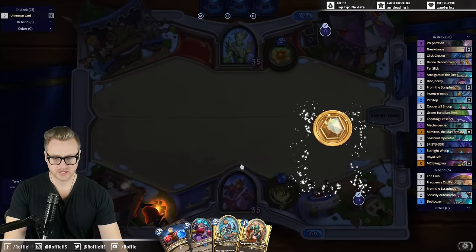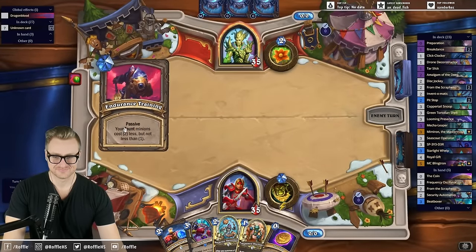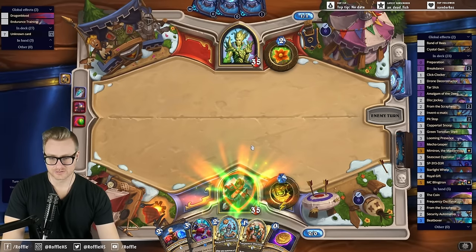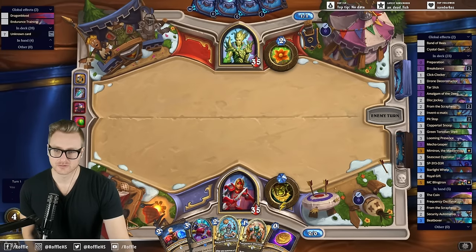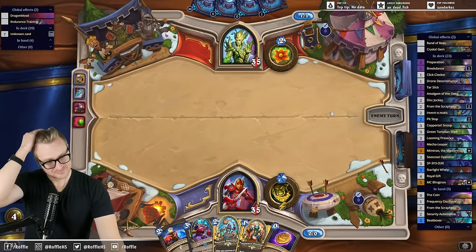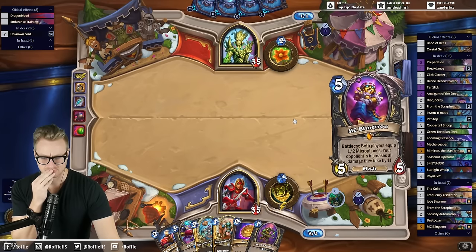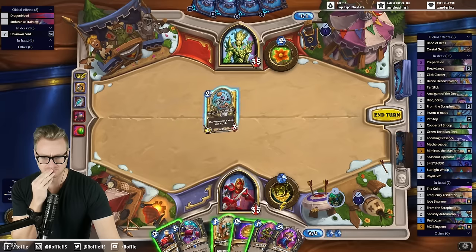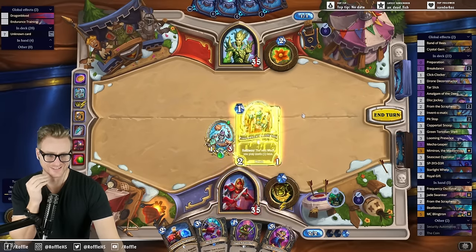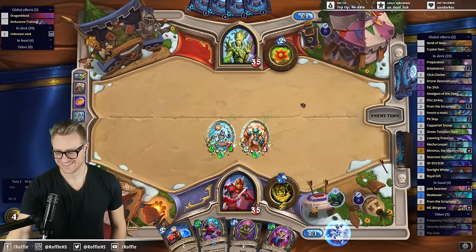Rastakhan Rumble cards are really bad. Yes — it is widely regarded as one of the weakest sets of all time. The other one being TGT, which is where we happen to be right now. More like Rastakhan's Fumble. Ha ha.